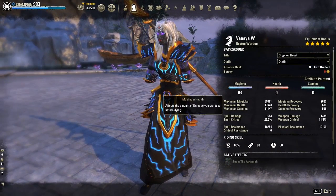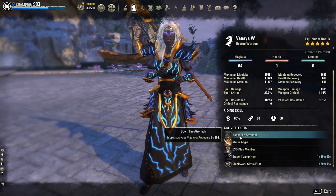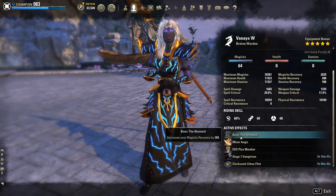I put all attribute points into magicka, and I use the Atronach Mundus Stone to get more magicka recovery.